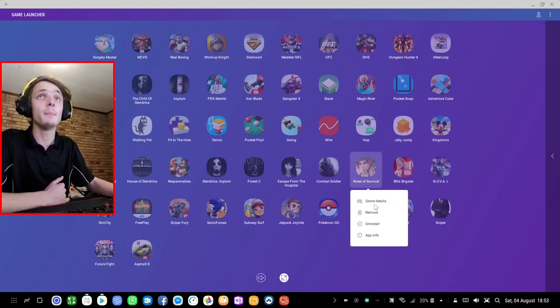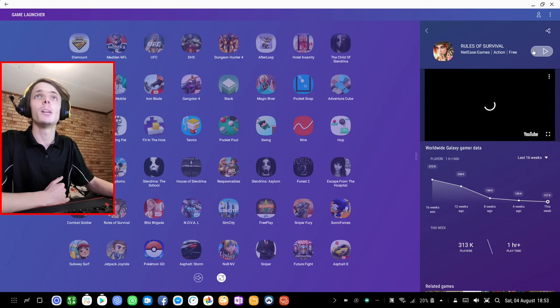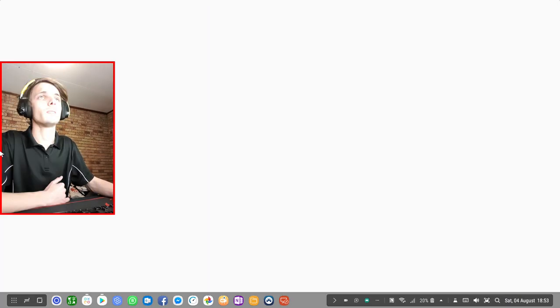You can right-click on the game, go to Game Details, and there you'll see a Play button. Click on that Play button and the game will now open for us.